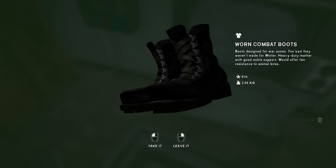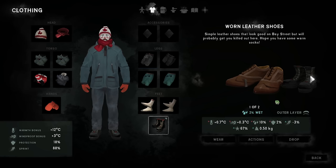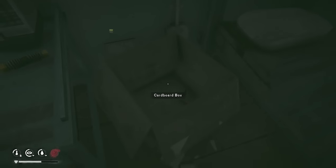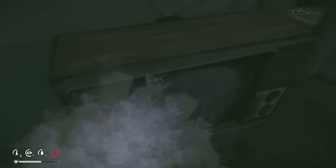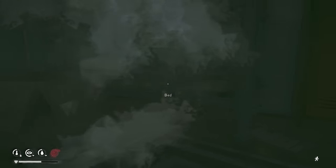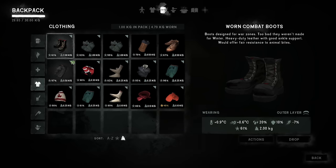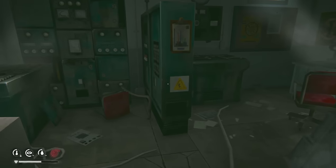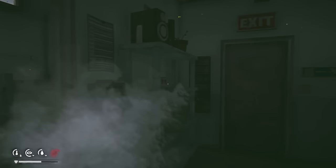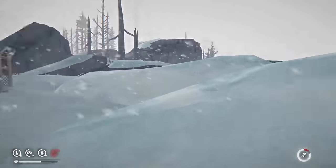Those combat boots are pretty big — if we get mauled by a wolf they could save my life, and they're ten times better than the leather shoes we had. Also found a flare and in two lockers: a worn down vest and some accelerant. Was hoping for something cooler but the stuff we found is pretty awesome, especially the boots. Now making the trek back to the barn — just retracing my steps.